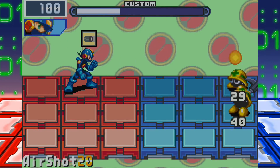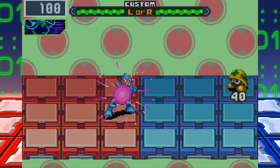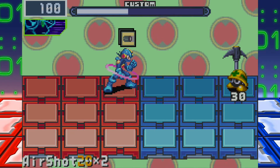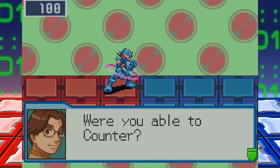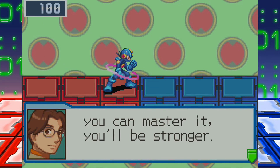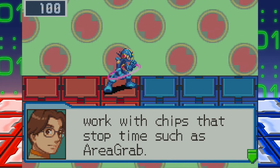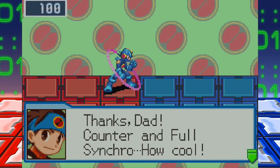Whoops, I screwed it up — I miscalculated which one would come first. It's really easy to get with these enemies, but later on they definitely get a lot harder. The Mets literally have frames where it's supposed to be, but other ones it's just right before they attack. Counter won't work with chips that stop time, such as area grab. That's a big one, because stop time chips are always the most powerful ones. Think about which chip to use.